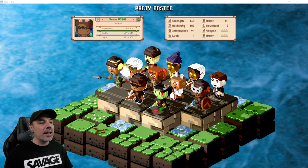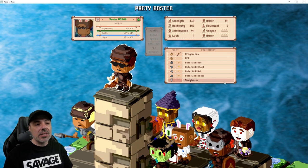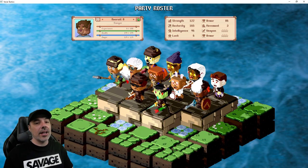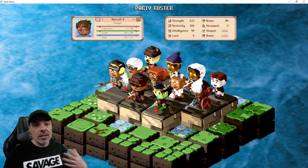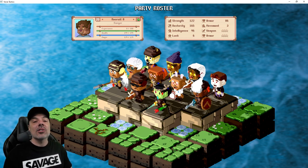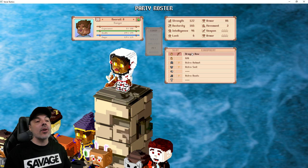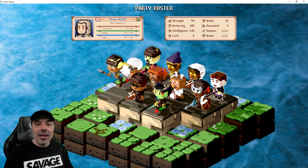Looking at my lineup, I have a ranger — Voxy 5349 — that had a dragon bow equipped. The rest of his equipment is pretty bare bones, just beta stuff, as well as my free Voxy. You get three Voxys when you start the game, and this resets every new beta. I've been getting wrecked by rangers so I decided to mint one of my own. I own two dragon bows because my necromancer that I minted also had one.